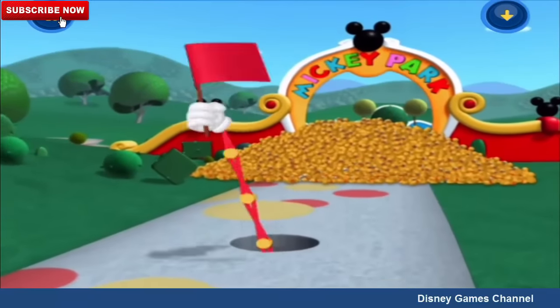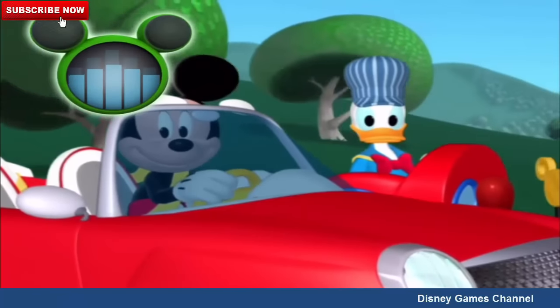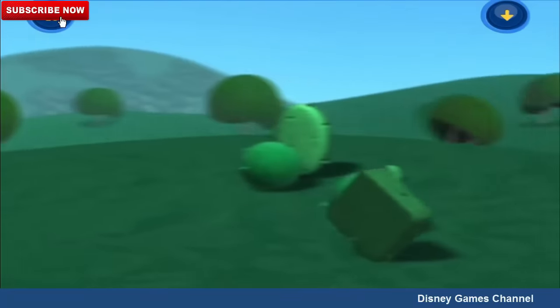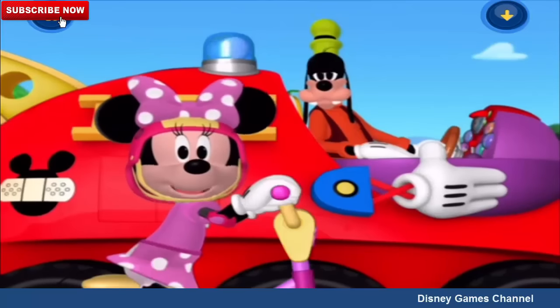Look! A red flag! What do we do when we see a red flag? Right — we stop! Oh, my! Look at all these rubber duckies! We need something to get them out of our way. I know — we need a Mousecatool!